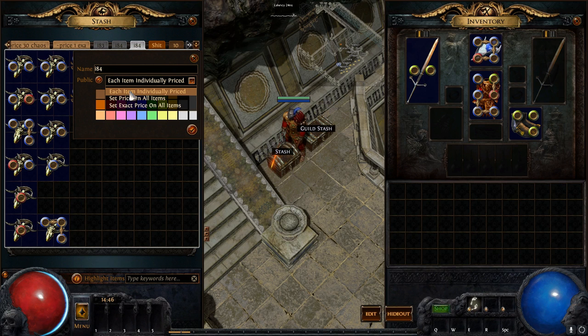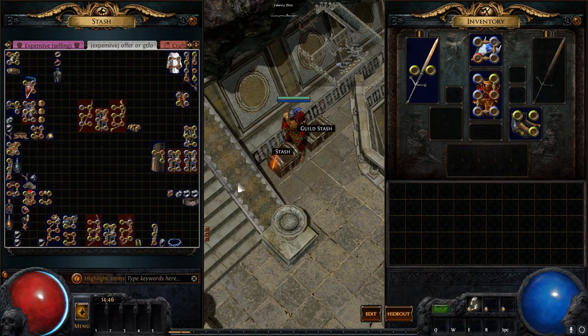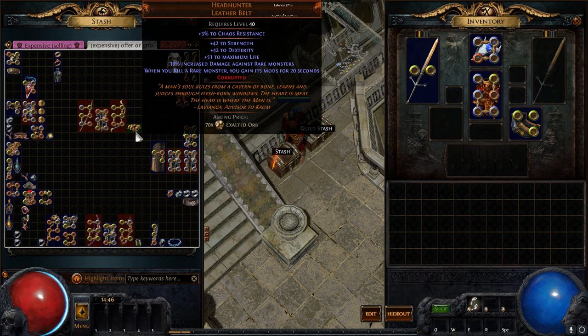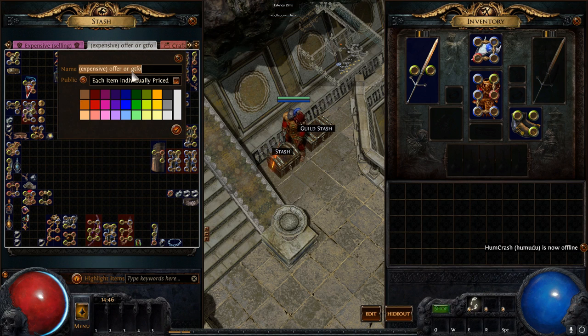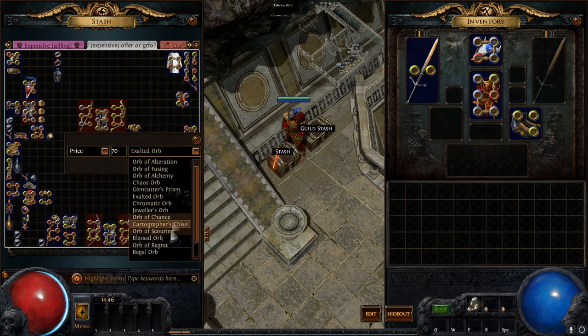You can have each item individually priced. If you hover over an item, it'll tell you beneath it the asking price. You can right-click an item and set a note, a price, or an exact price. I'm not sure what the difference is exactly, but I think 'price' means if I list it for one exalted, it'll also show in PoE Trade for the equivalent in chaos — whatever the ratio is based on PoE Trade. But 'exact price' means I only want exalted.